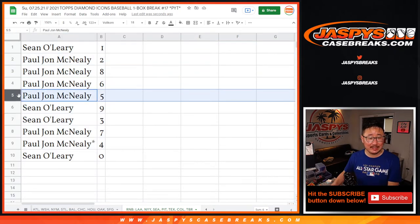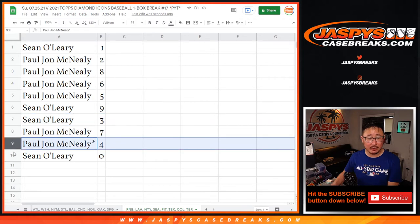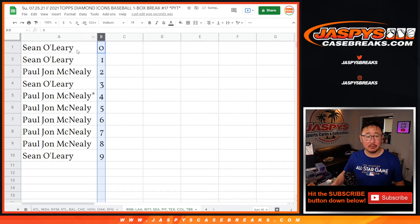Sean with 1, PJ with 2, 8, 6, and 5. Sean with 9 and 3, PJ with 7 and 4, and Sean with 0. Sort by column B.